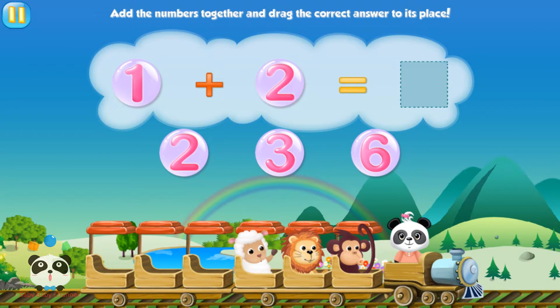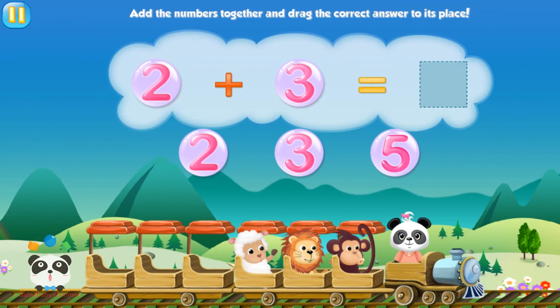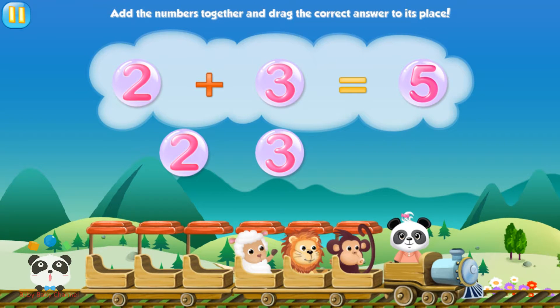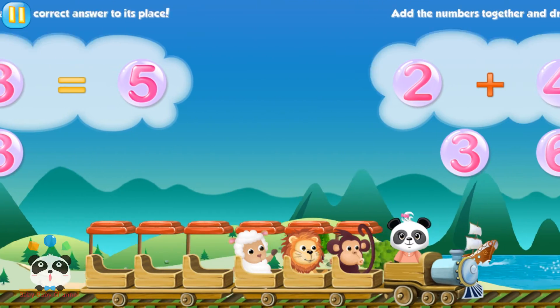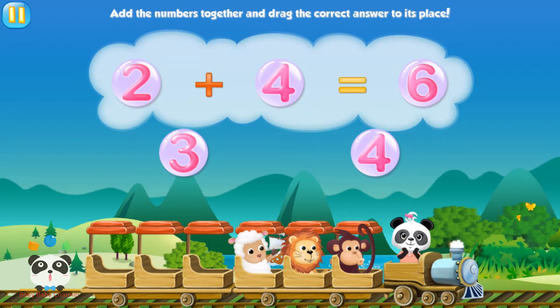Add the numbers together and drag the correct answer. 1 plus 2 equals 3. 2 plus 3 equals 5. 2 plus 4 equals 6.